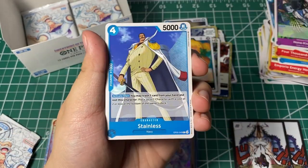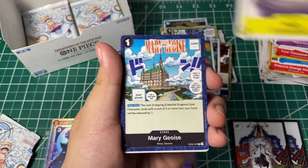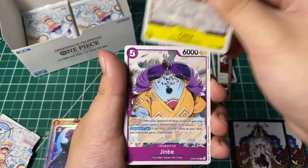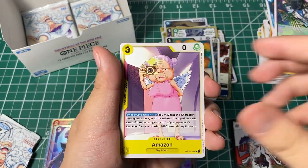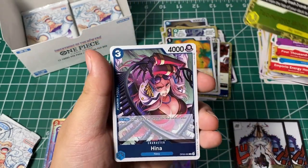Here we go — Roby, Stainless, Maynard, Holly, Marijua, Yama, Jinbei, Dustbones, Amazon, event card, and Hina.